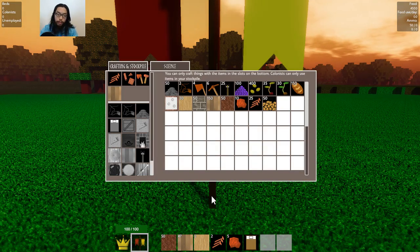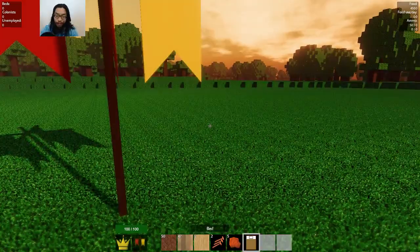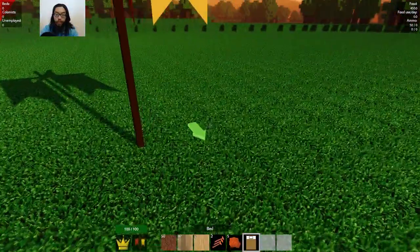The crafting system is a little different. You have to have items over here in order to craft — you have to select the stuff and then click it down here. Took me a really long time to figure that out, but I know it now.